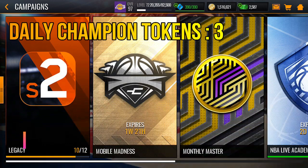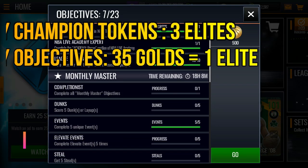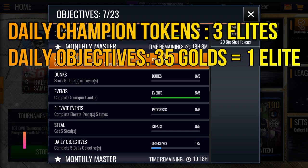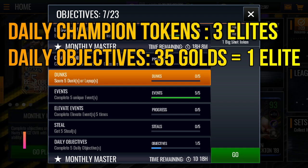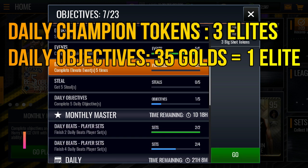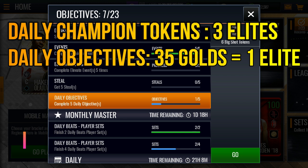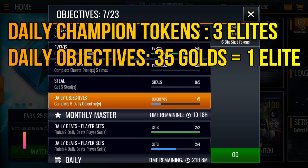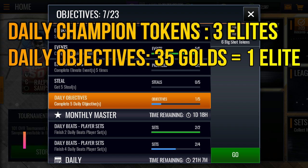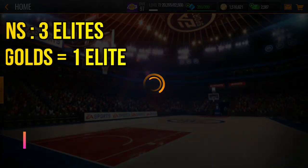Next, we have the campaign objectives — the Big Shot Project for the monthly master. Completing all of the objectives you get 20 big shot tokens, which equals one champion token, plus additional tokens along the way. In total you get 35 big shot tokens, which is technically almost one champion token.